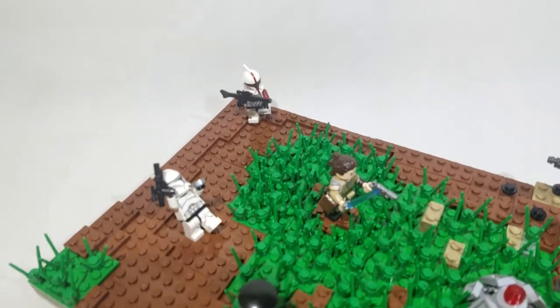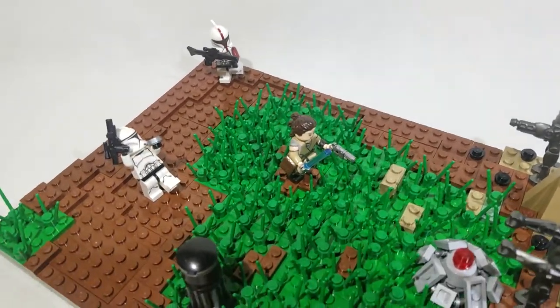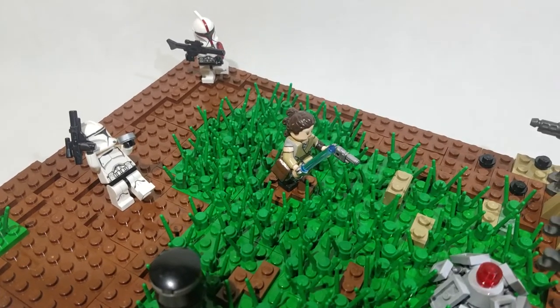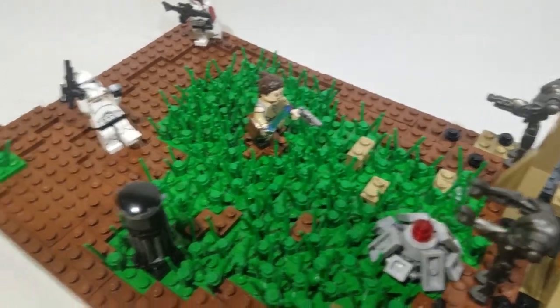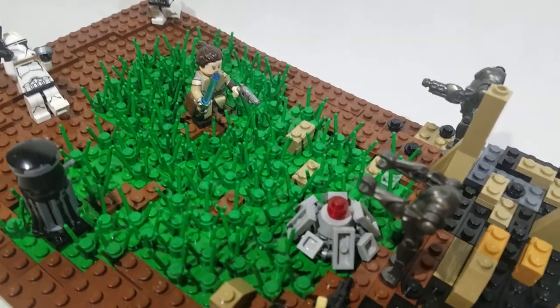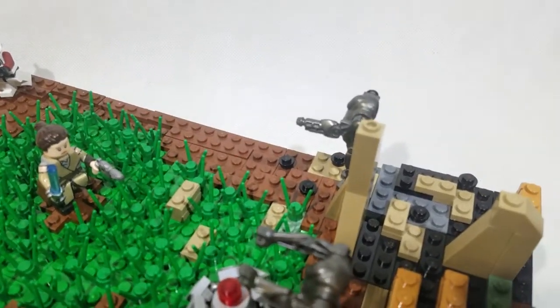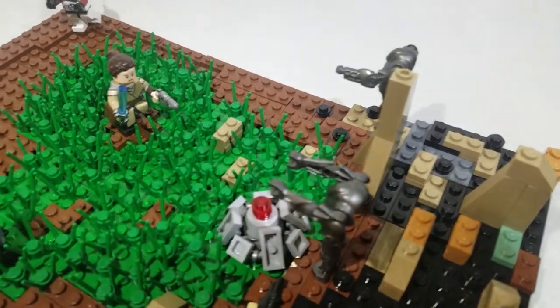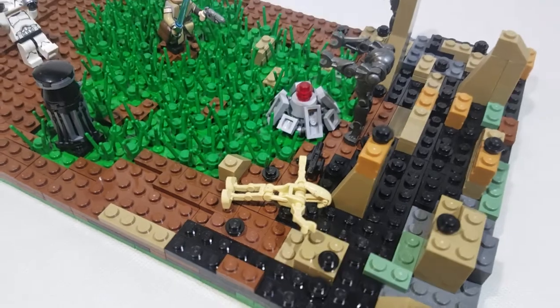Starting off over here, we have some clones — two of them right there. A Sniper and then a Regular Trooper who is being shot. We have Rey, and she's running in with her blaster and her lightsaber at the command post that is under surface control. We have this medical droid here, some grass and some random rubble and ruins and stuff. There's a super battle droid right there, another one in front of the post, the command post itself right there, and a dead regular battle droid.